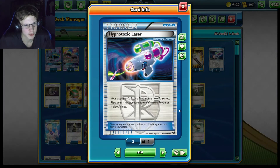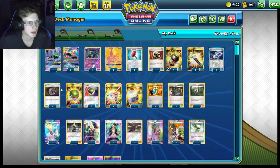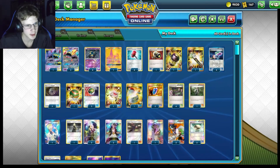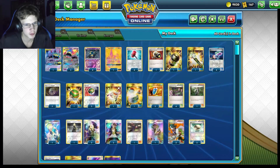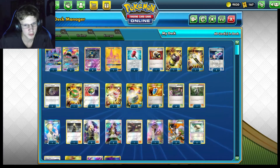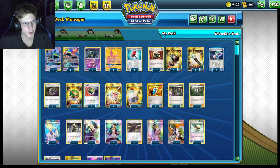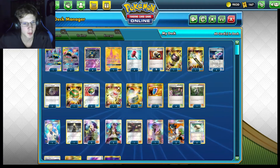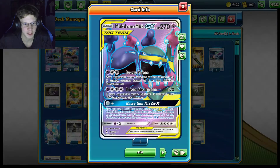You can just Poison them, put a bunch of Sevipers down, and then do a lot of damage without even attacking. For Pokemon search, we've got three or four Mysterious Treasures for getting any Psychic Pokemon, three Nest Balls, and four Virbank City Gyms. Virbank puts two more damage counters on Poisoned Pokemon between turns. So if you get one Virbank and one Seviper, that's six damage per turn plus one from normal Poison — so that's seven. And then if you do the GX move, that's 15, equaling 22 damage per turn. It's insane.